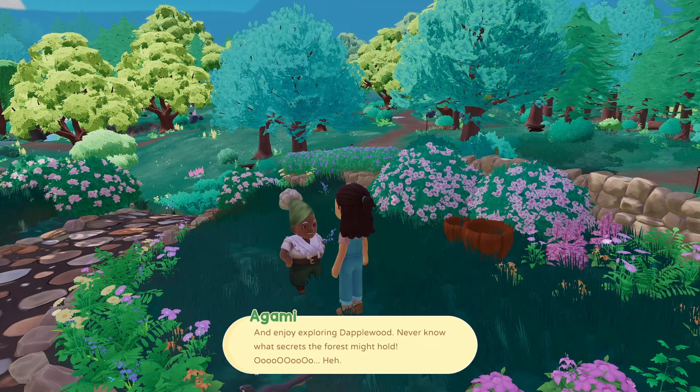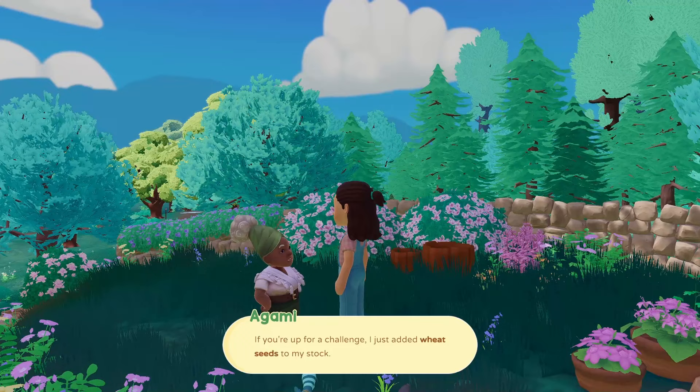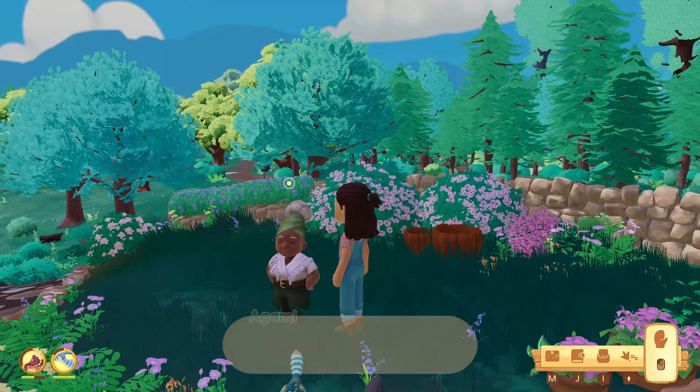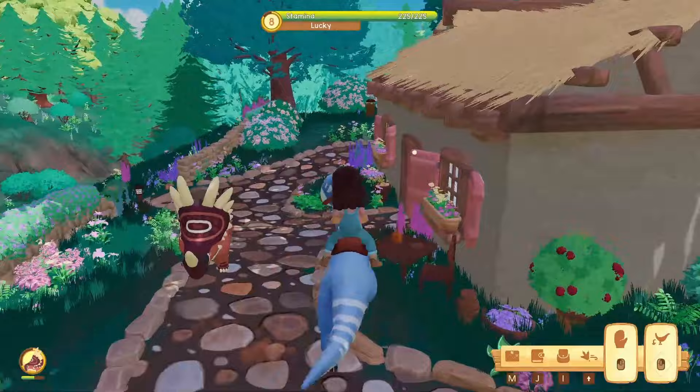Well, I have another quest. "If it ain't a fellow farmer. Seems like your crops are fair and well, eh? If you're up for a challenge, I just added wheat seeds to my stock — let me know if you want to give them a whirl." I got new stock from Granny. Let's quickly check our relationship with her — we are now on acquaintance and she added wheat to her inventory. Noted.